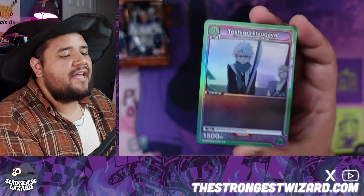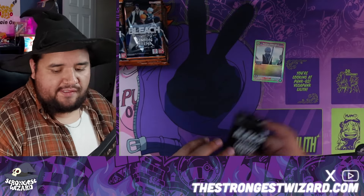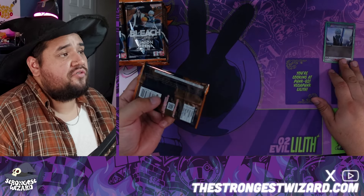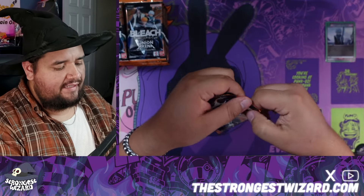Here we are. The box topper is Toshido — pretty cool card, he's a green card with 1500 battle points, essentially a vanilla zero cost, one action point. Not too bad, just another zero cost — why not I guess. All right, getting into this first pack here, very excited.